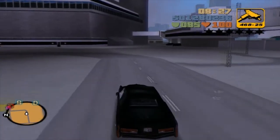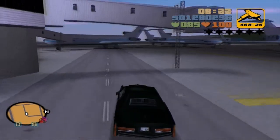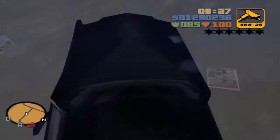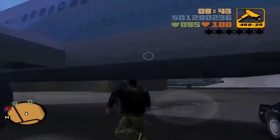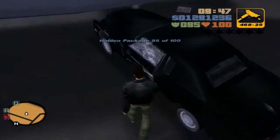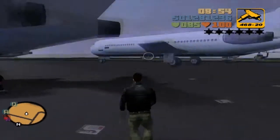Our next hidden package, number 95, is hidden at this loading terminal — it is under one of the planes at the loading terminal, which is the easiest way to differentiate it from the rest. It is this one — hidden right under the planes. I think it's the one at the furthest end. Oh, I can't get in my car — crammed under the thing. No car for me, I guess.